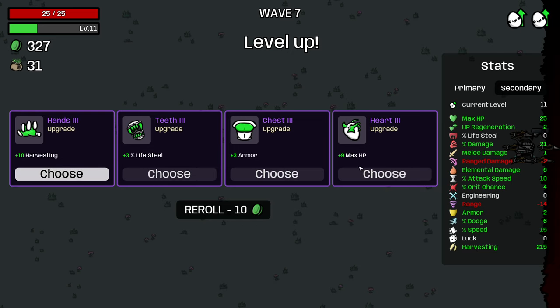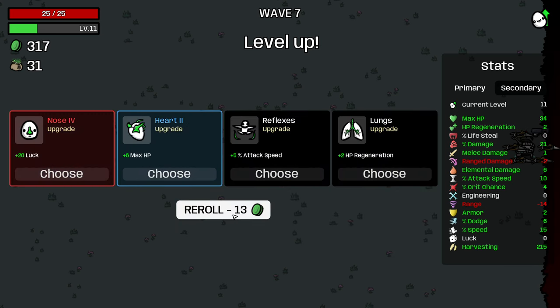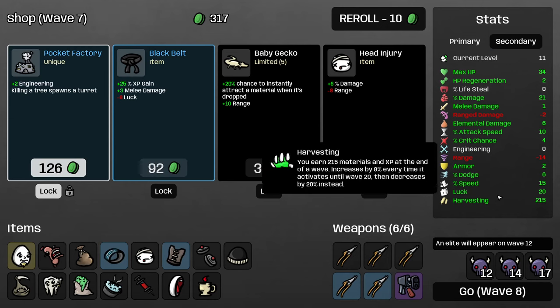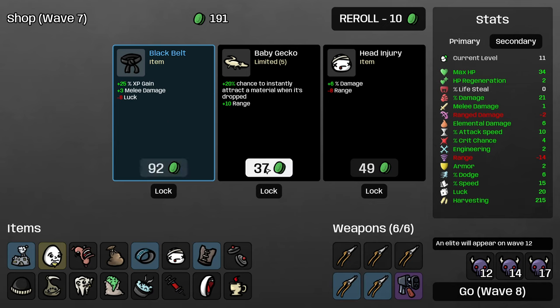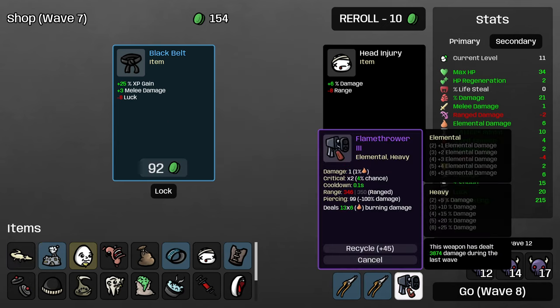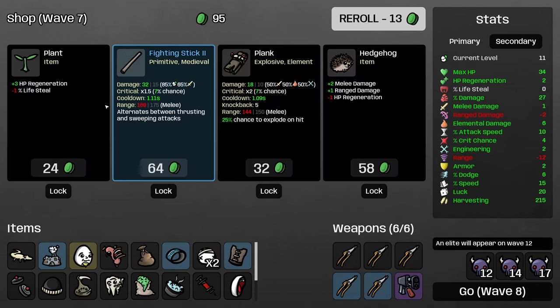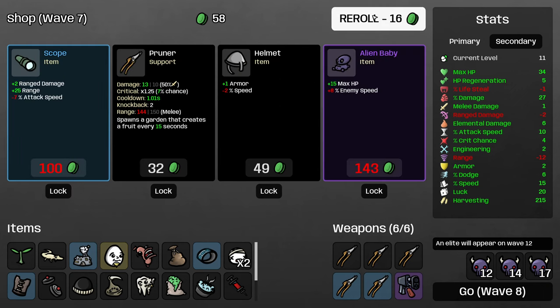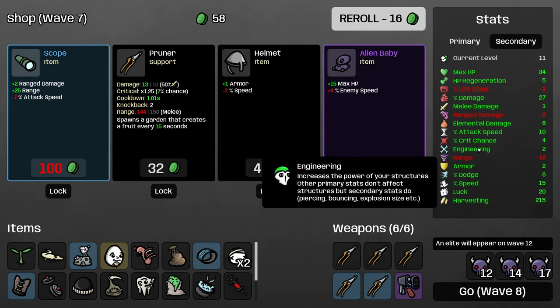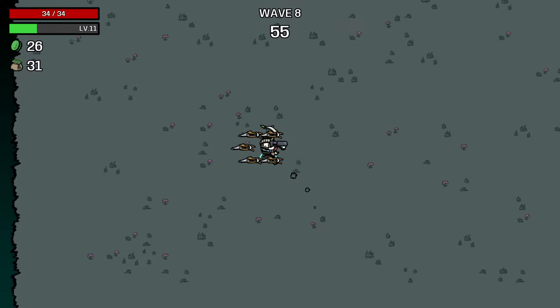This is a very difficult shop — I want all of these items. I'm going to take maximum HP. Then I'm going to reroll and take 20 luck — we have no luck, and a level 4 luck is really good. I'm going to grab this, and I'll grab the Baby Gecko because our range is pretty bad, and Flamethrower actually does benefit from increased range. But I'll still buy the Head Injury. Continue to buy some HP regen, though we also want Lifesteal. Then I'll buy this. Lock this, because our speed is really good, so armor is definitely the thing we're missing the most.